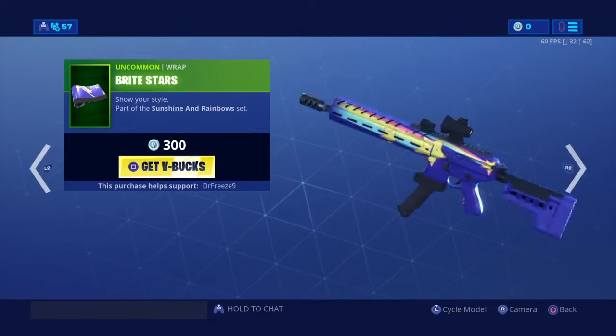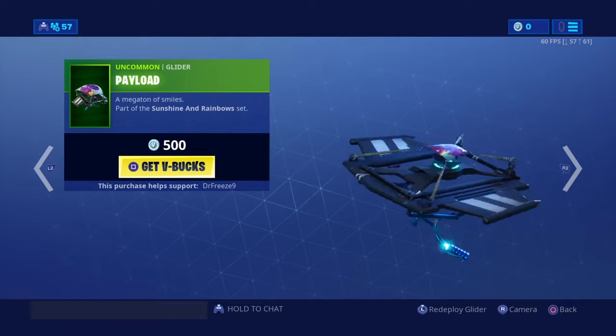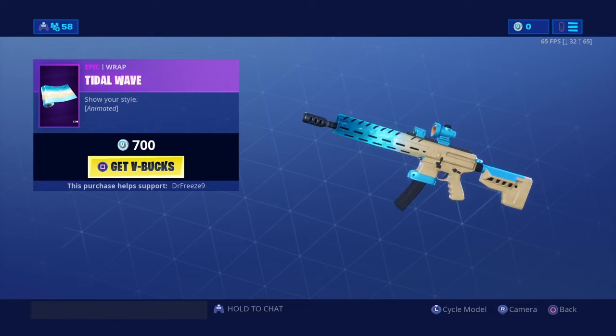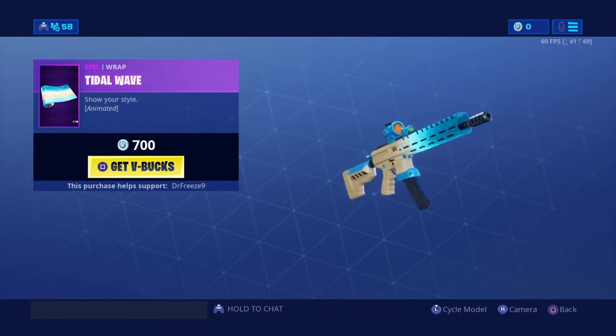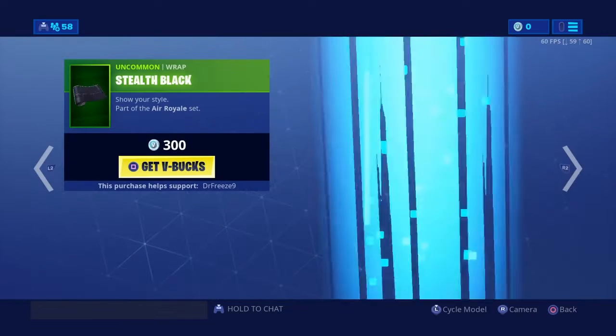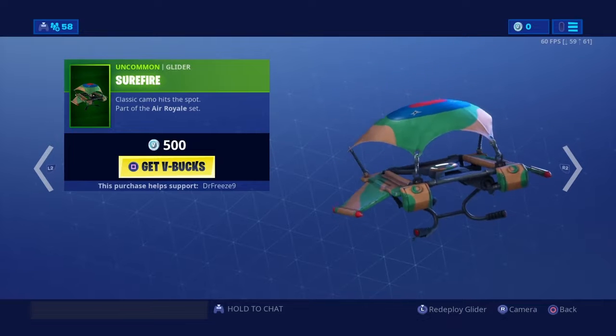We have the Bright Stars wrap — it's a cool wrap — and then we have the Payload Glider. We have a new Tidal Wave wrap, oh that looks good. Then we have the Sun Sphere.